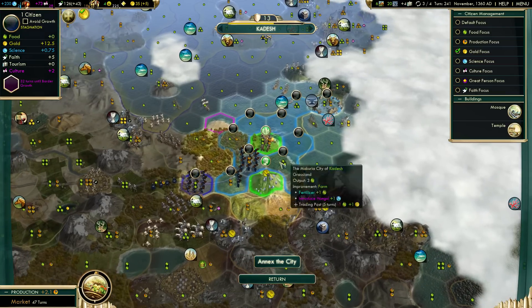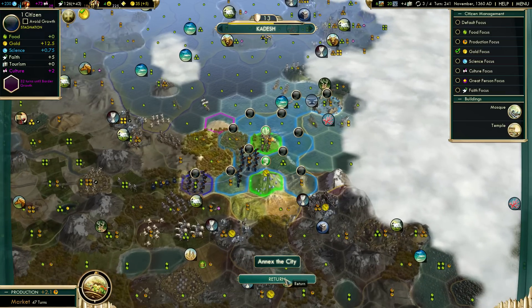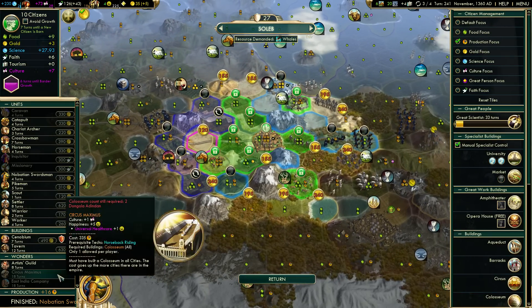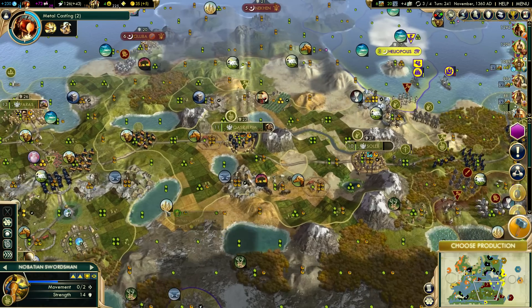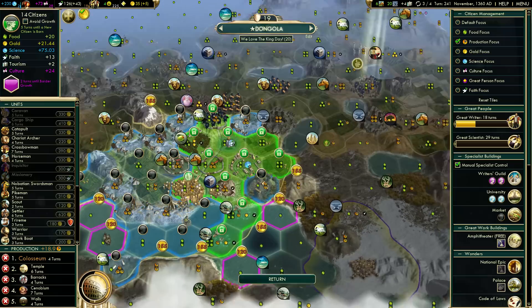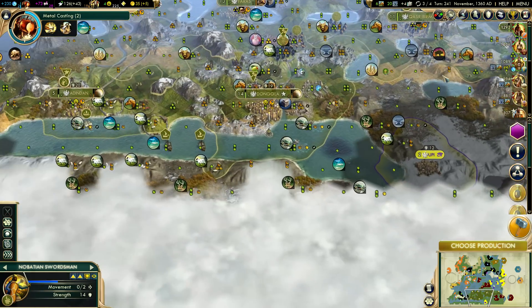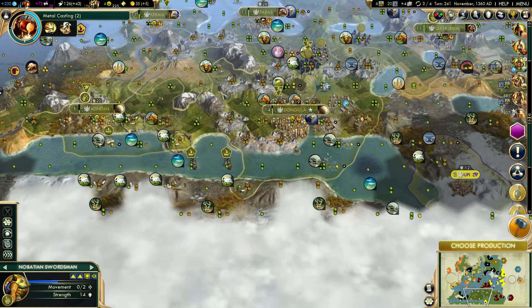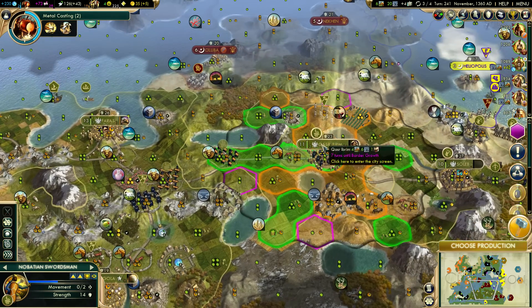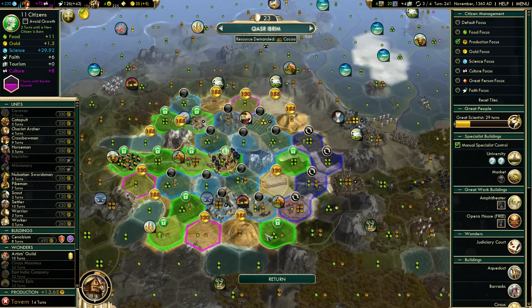We're making a lot of money but when we actually annex that's going to absolutely collapse our economy given that we're making five gold a turn and mostly dependent on that Cerro de Potosi tile. Once that city grows we're going to be working that tile whole hog. Until then we need to sit back, relax, and enjoy the fact that we have a city able to give us ten gold from one tile. It'll be good in the future but for now we need to focus on growing that city once we annex it.